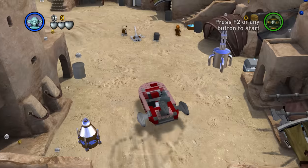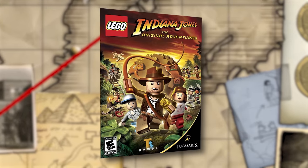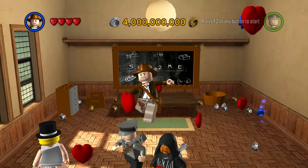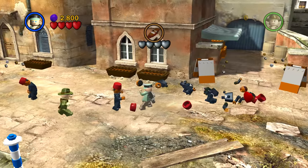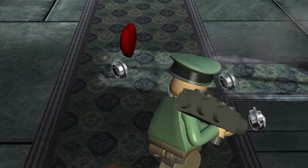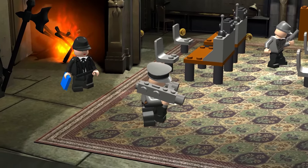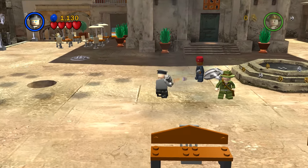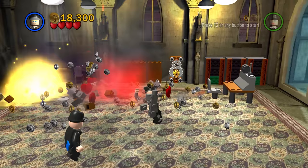You know what truly belongs in a museum, Indiana Jones? A bazooka! Next up is LEGO Indiana Jones: The Original Adventures. Without a shadow of a doubt, the most powerful character is the Bazooka Trooper. Bazooka Trooper beams are gonna blind me.